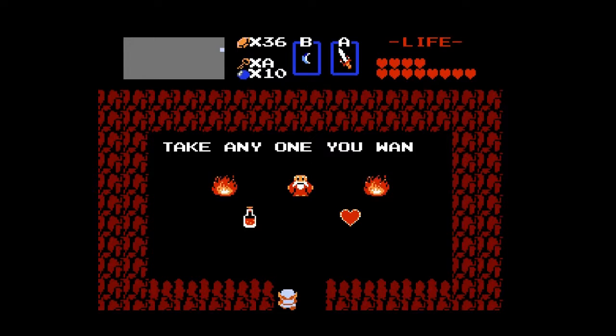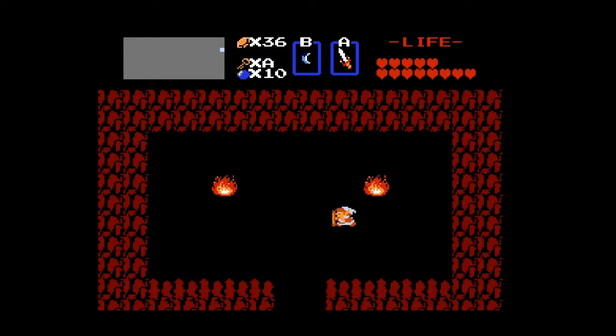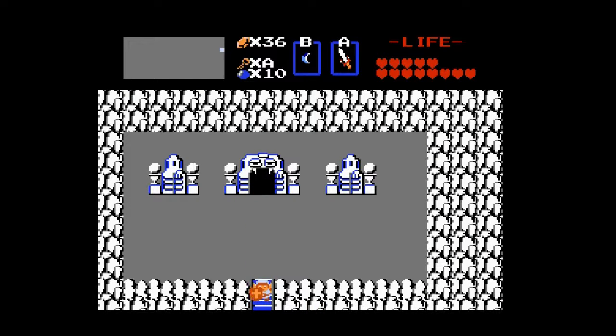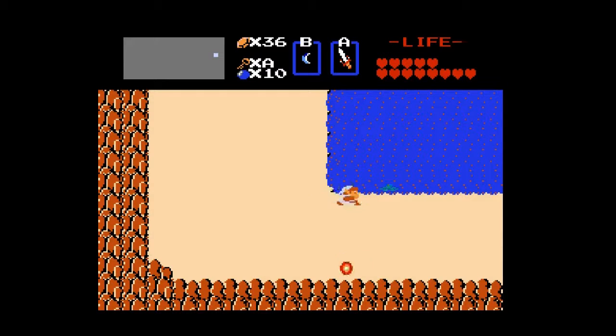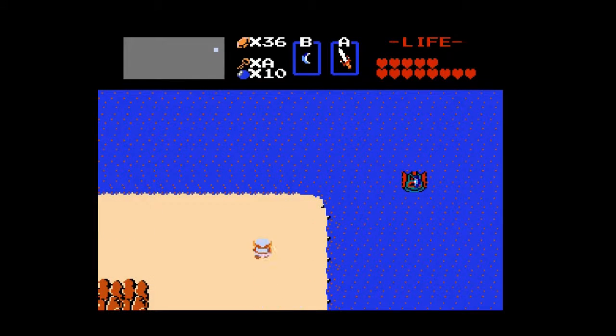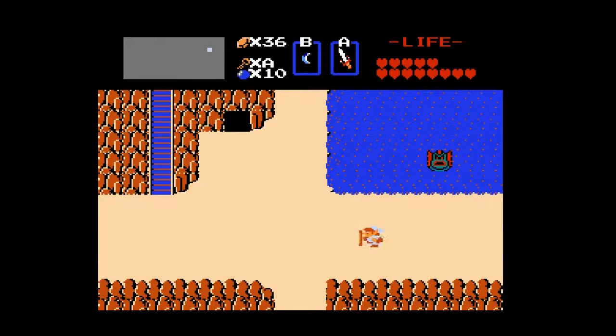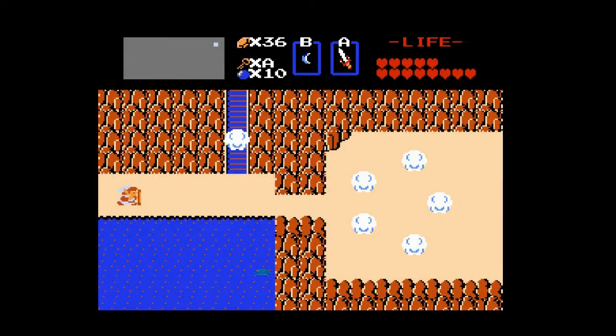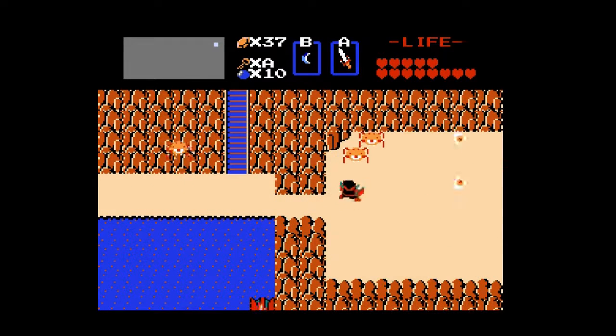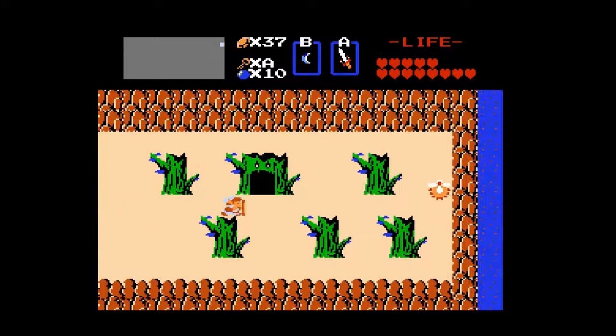Most importantly, we have a grand total of 13 hearts. Next time, I'm going to go back up to where we started this episode — you're going to see a lot of episodes start there, because money. Then we will make our way to level 5. After this, it's gonna be 5, 7, 6, 9 — because level 6 is still evil. Tektites are still jerks. No matter how far we get, there's still one more thing. Thank you guys for joining me for Let's Play the Legend of Zelda. I will see you guys next time. Have a great evening. Goodbye.